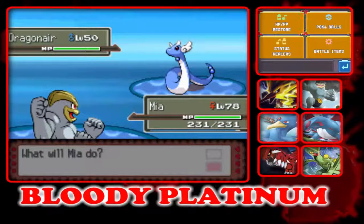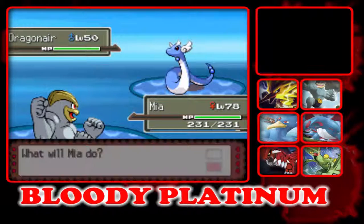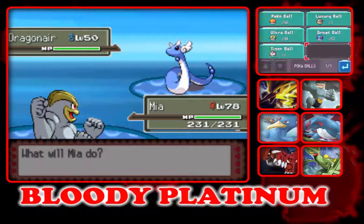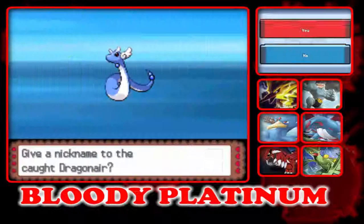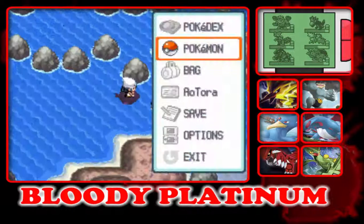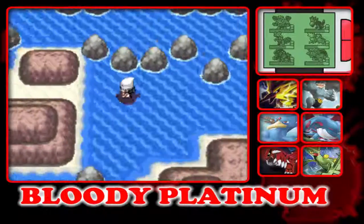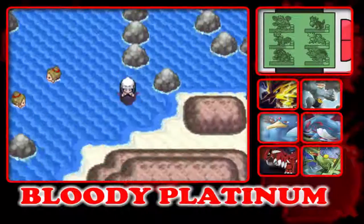We got Dragonair as our first encounter! Luxury Ball, Luxury Ball. Yes, you do want to stay in the ball. This is still the same route right here. Yeah, it is.